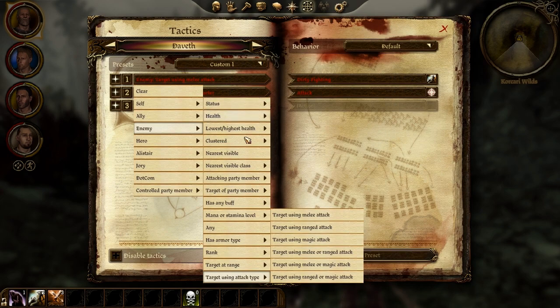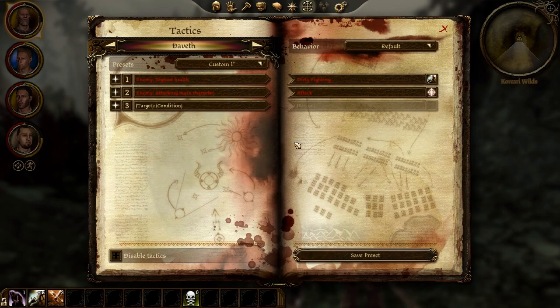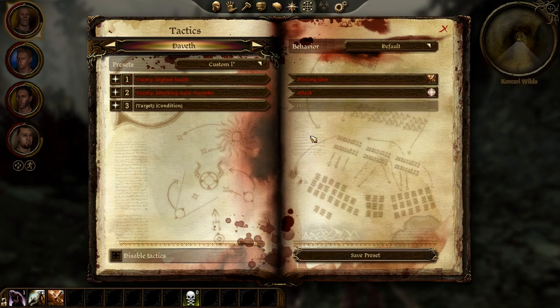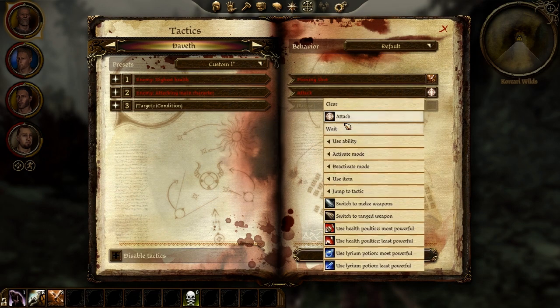This is going to be a walkthrough guide. I'm going to show you basically where to pick up all of the items, chests, and the quests here. But at the same time, I'm also going to be talking pretty extensively about the gameplay, my setup, and my tactics for each of the fights.